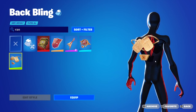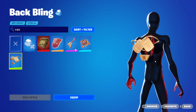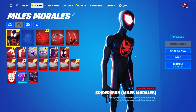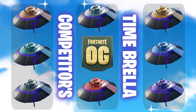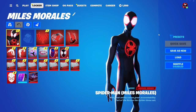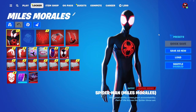The same applies to the competitor's skyblades and the competitor's time umbrella — both are supposed to reflect your current rank. I made a video showing all the edit styles for those if you want to see what your umbrella will look like at unreal or diamond. I'll leave a link in the top right corner. I hope you found this video helpful — drop a like, subscribe, thank you for watching, and I'll see you in the next one!